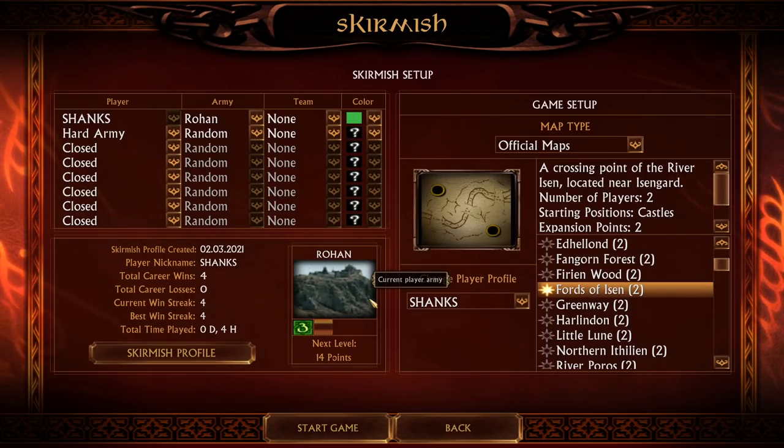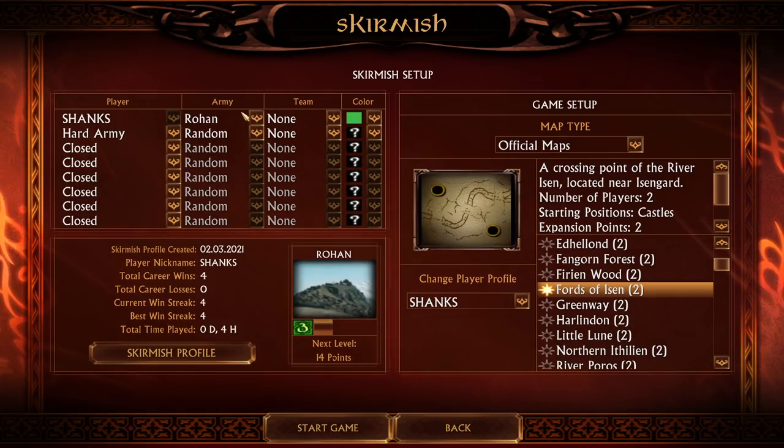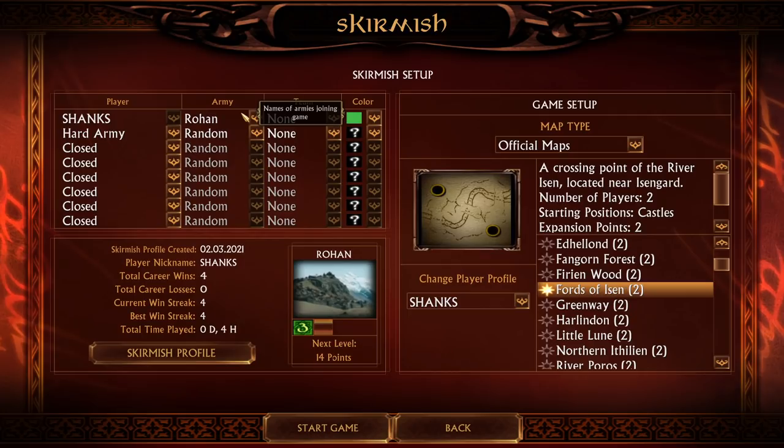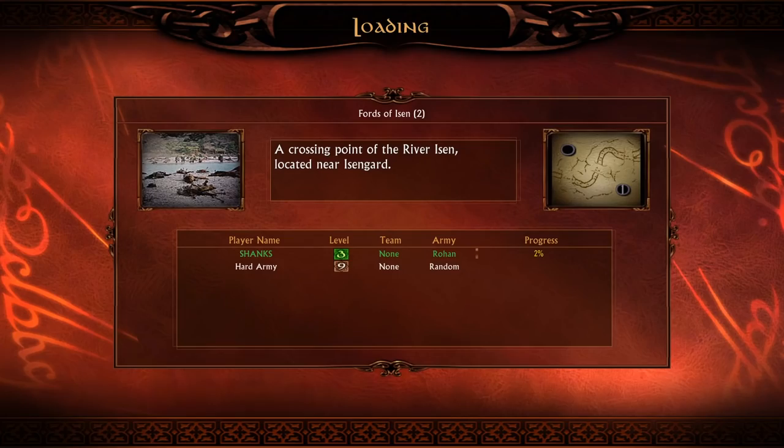The horn of Helm Hammerhand shall sound in the deep one last time. Today we're gonna play Rohan against Heart Army in BFME1 Shadow and Flame mod on the beautiful map of Aizen. Let's get it started. I'm curious about the changes they implemented into the Rohan faction in BFME1 and we're gonna take a look into every single one of them.